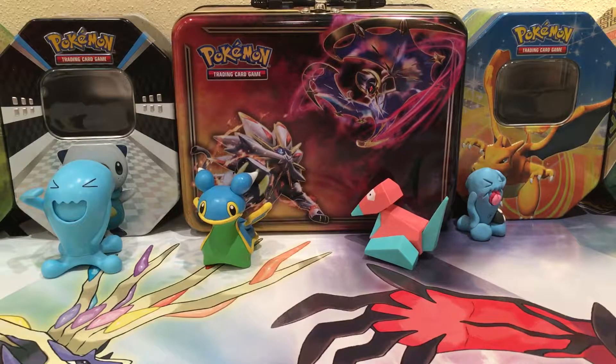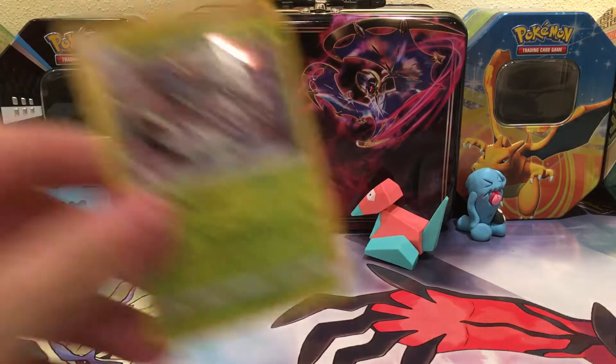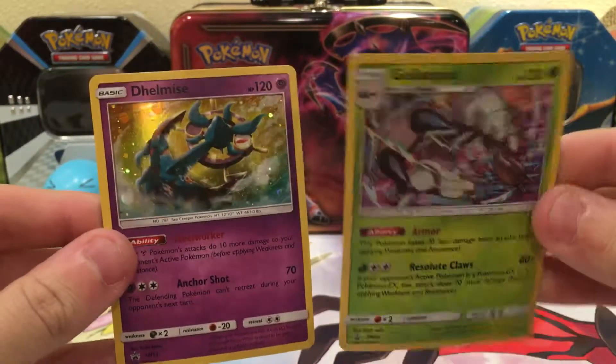Here is the other code card. And that's pretty much it — no pulls whatsoever to summarize. Here is just a look at the two Holos again.